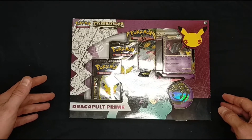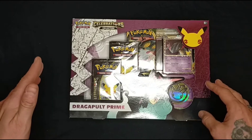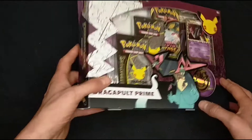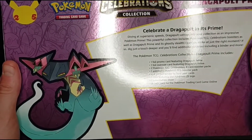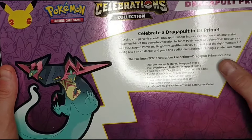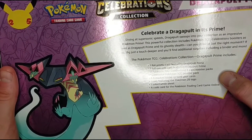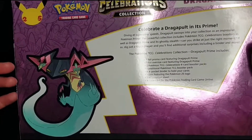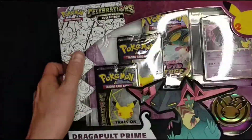Hello and welcome everybody to part 2 of the Pokemon 25th anniversary series. In this episode we are unboxing a Dragapult Prime booster box. In here we get one full promo card featuring Dragapult Prime, one oversized card, two Pokemon Celebration 4 packs, one additional Pokemon card, a booster pack, an A4 pocket binder, a commemorative coin, an information sheet, and a code for the Pokemon trading card game which I'll give to you guys at the end. Let's just jump straight into it.